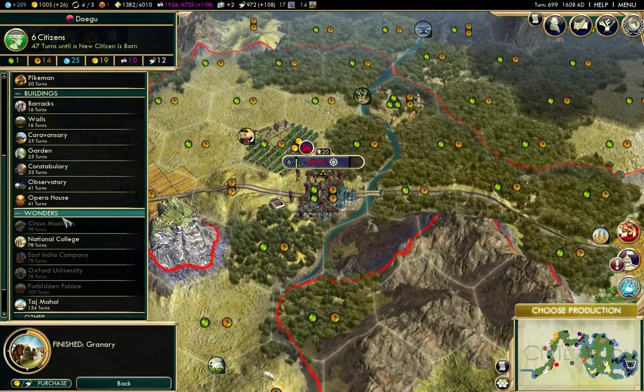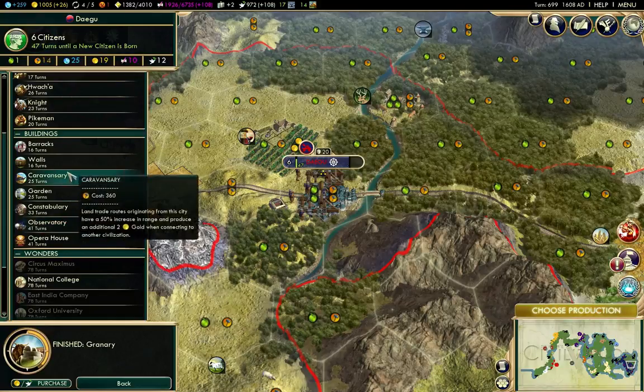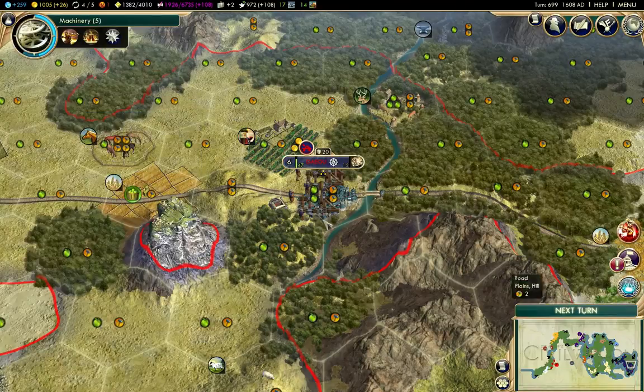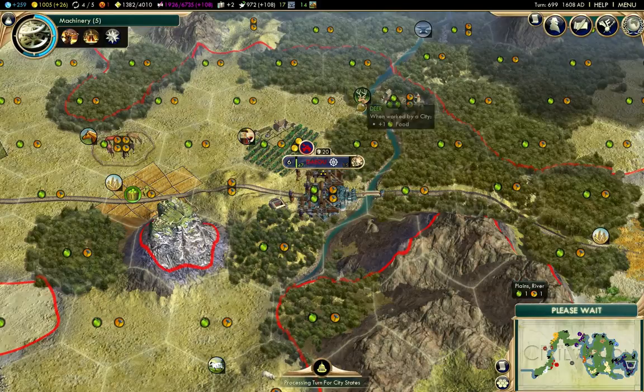I've built a granary there. I need workers because I really need to improve a bunch of these plains tiles here.